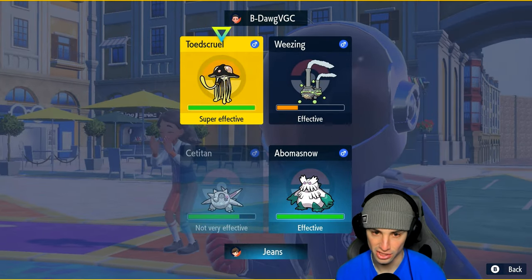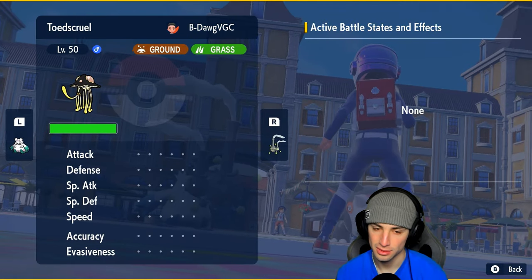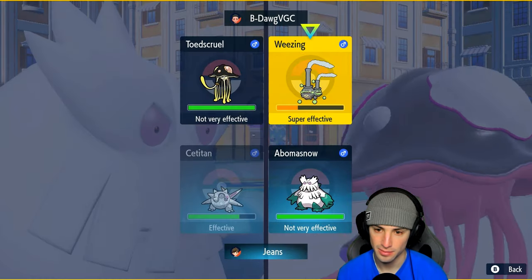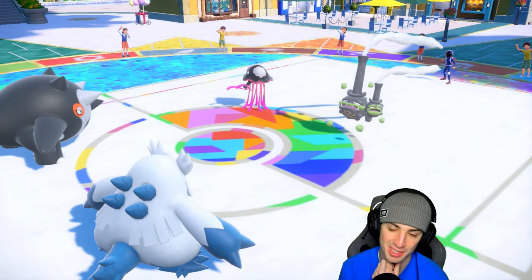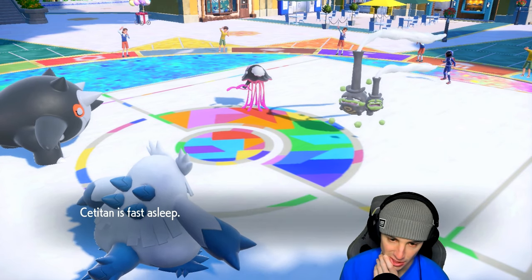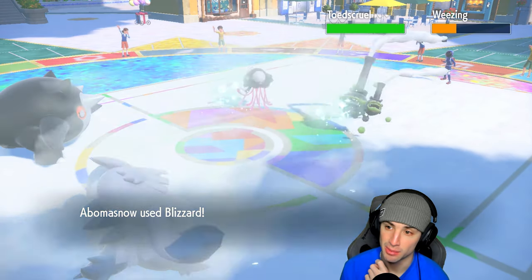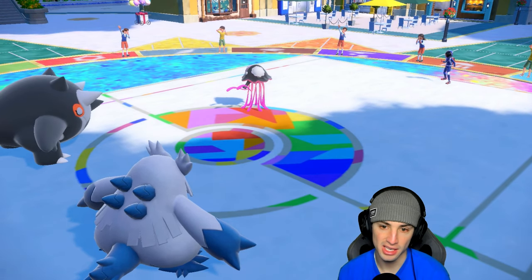I Ice Shard Toadscool - I know you're Grass type and four times weak to this. Actually, let's go High Horsepower into a Blizzard instead. There's a Spore - maybe I should have just Sharded it. Blizzard can you double land? Give me a double land - I'm tired of being Spore spammed. Blizzard does double land, picking up the double KO! That is huge. Snow is going to get set, turns into a 2v1, but Sea Titan is asleep.